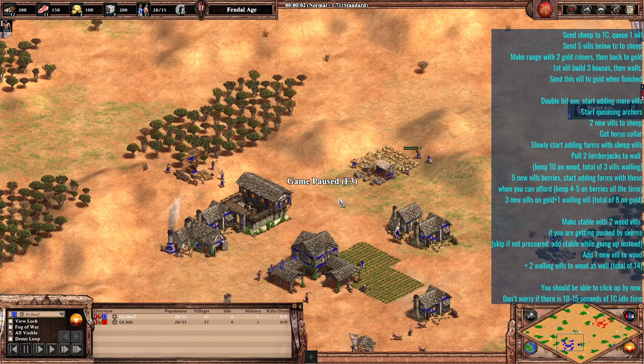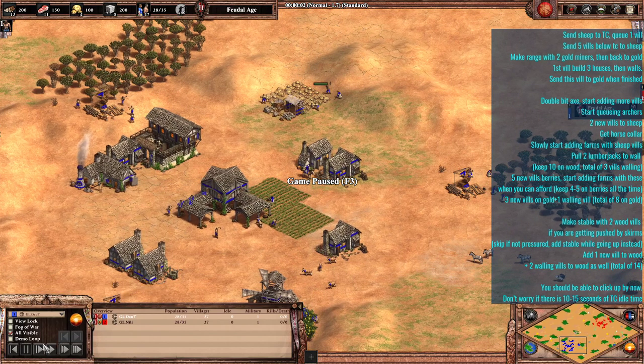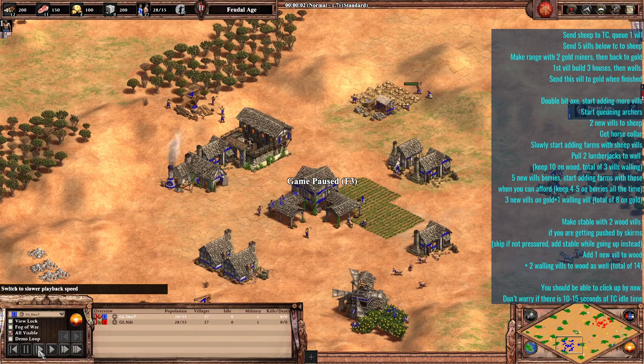This build order is very, very defensive until you get to early Castle Age, but from that point on it converts into a very aggressive build where you use your eco advantage to gain the upper hand. As you see on the right side, I actually have a script for this one — I'll post it in the description or comments below so you can copy-paste it for yourself. I'm going to do a slow-mo start at the beginning so you can observe everything happening, because there's a lot of crucial things in the first few moments.